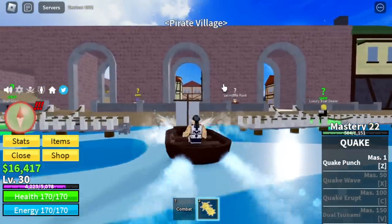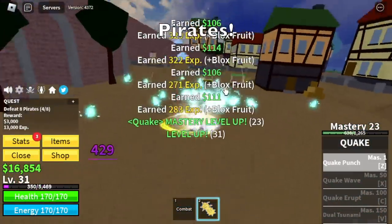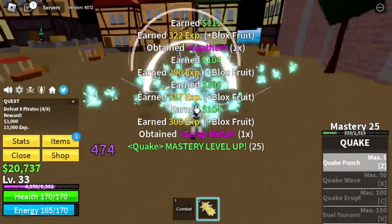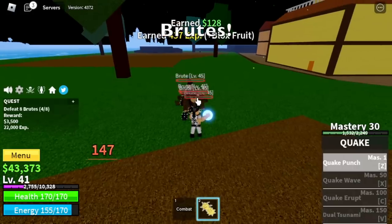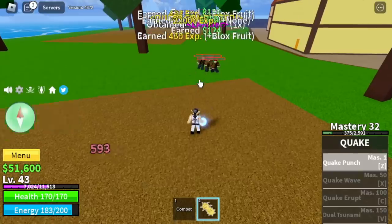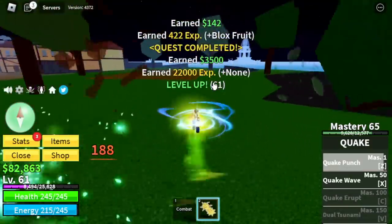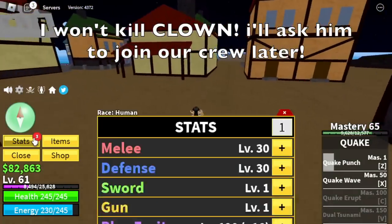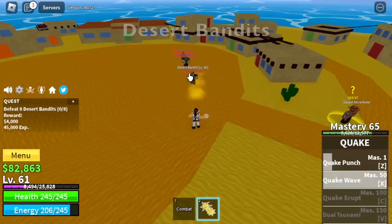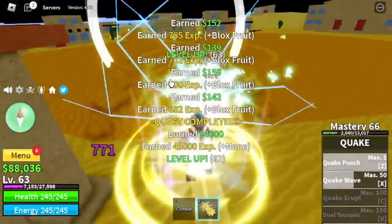So here we are, the Pirate Village — our first target, the Pirates. Guys, it is not easy to grind the Quakefruit at first because again, this is not a Logia fruit. Level 40, guys, the Brutes — we're gonna continue grinding here until level 60. We're gonna skip the Clown because we're gonna ask him to join our crew later. Head to the Desert after that. Desert Bandits is our target. Continue grinding here until level 75.